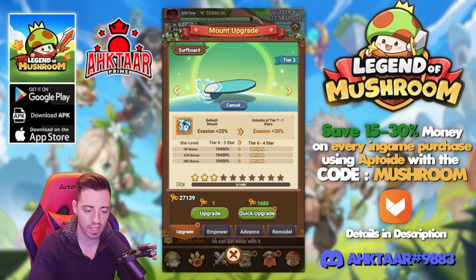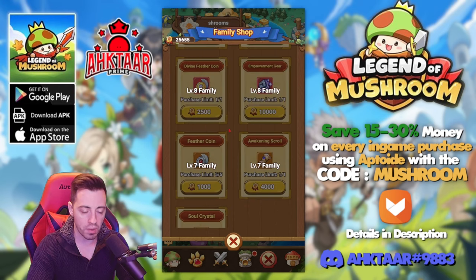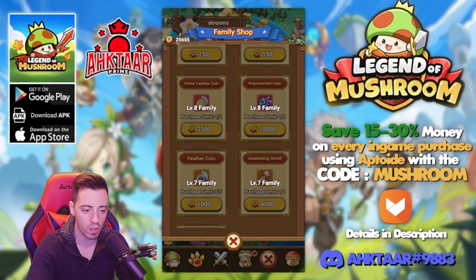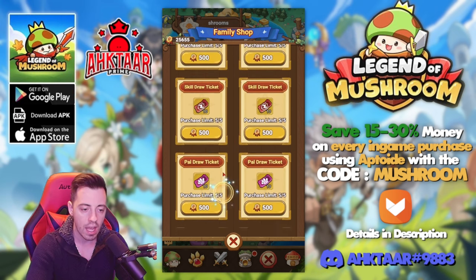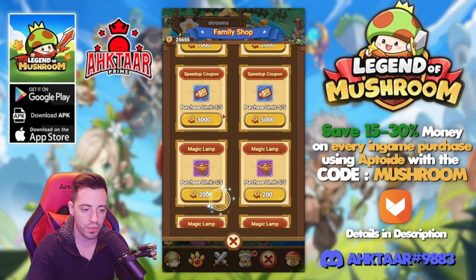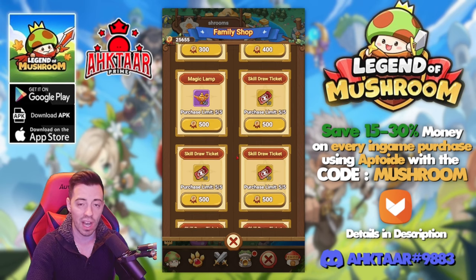Now I have 27k. You can buy one key every day in the family shop, but I don't recommend doing that because you are only gonna get a few clock windows thanks to one key. The best things to buy in there are the feather coins — you have five daily, you can get 5000 medals a day, and there's one daily for 2500. I think this is the best thing to concentrate on.